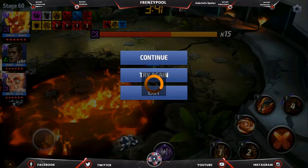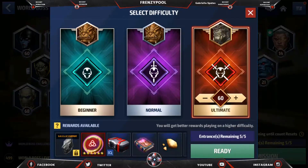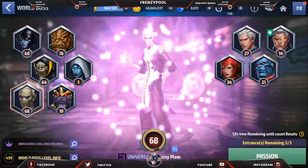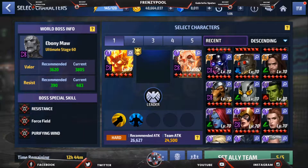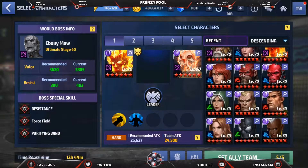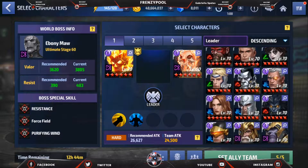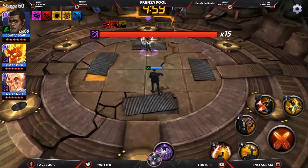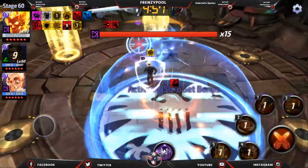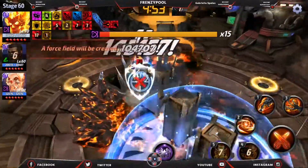Ghost Rider is going to be more effective in elemental stages. Let's take him into Ebony Maw stage 60. I'll shift the leadership to Nick Fury with fire damage leadership, and also bring in the Spirit of Vengeance team with Ghost Rider.